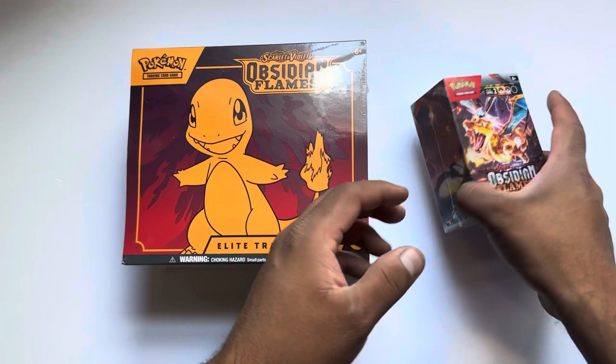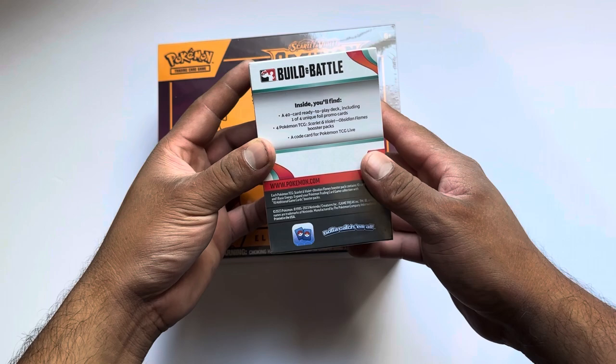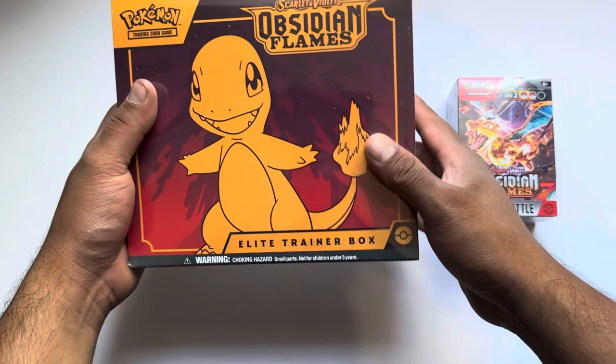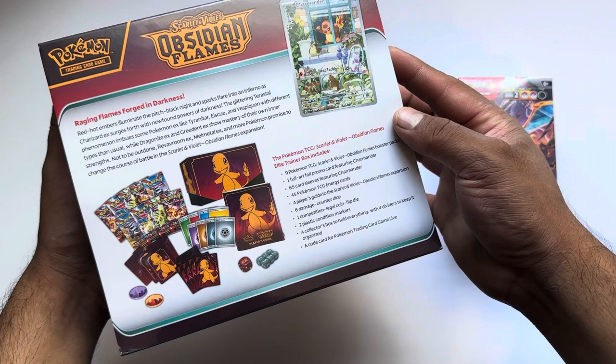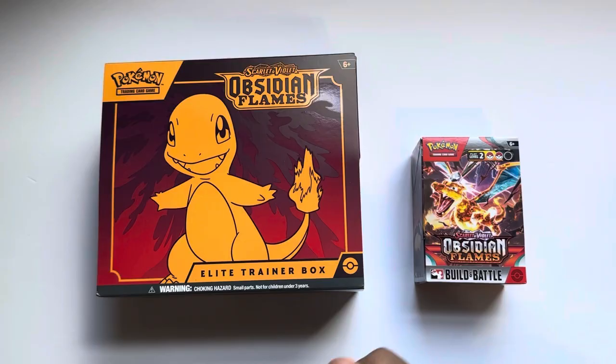Hello everyone, Abel here with Texas Card Guys. Today we got a fun opening of an Obsidian Flames ETB in a Build-in Battle. This is the one that comes with four booster packs, and then the ETB of course comes with all the extra stuff, promo card. This one comes with I believe nine booster packs. Let's get this unwrapped and get ready to open up and see what we get.